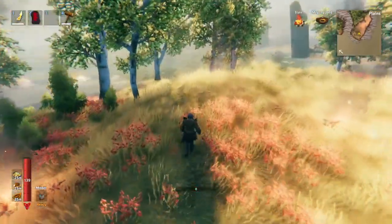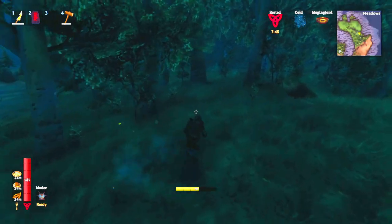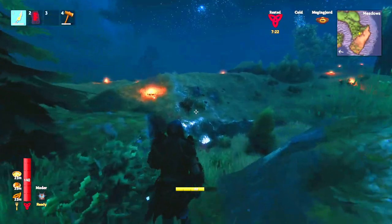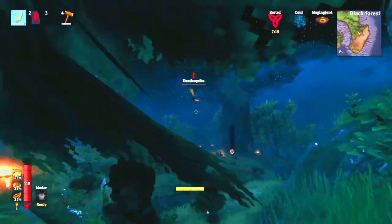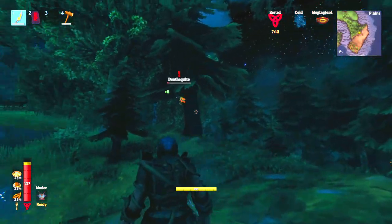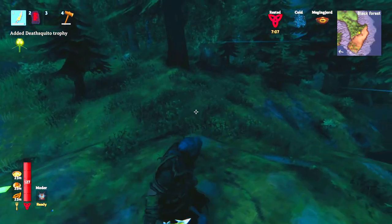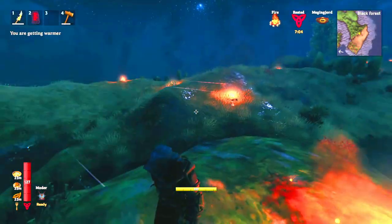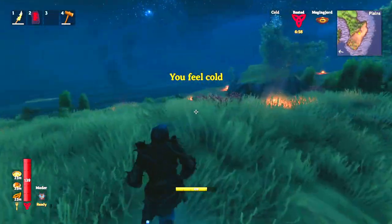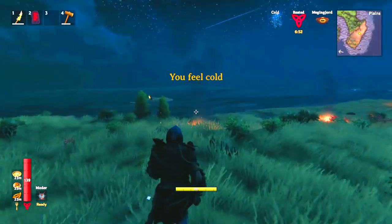The best way to test it is to wait until it's nighttime and then run around. I ran far away into the meadow, and you can see it's nighttime now. This deathsquito must have been in the black forest because it's almost dead — or it caught fire. It looks like I didn't get close enough to this biome here, so I need another fireplace right there. Now I should be able to just run around and not find any goblins or deathsquitos or anything, even though it's nighttime and I'm running around in the Plains.